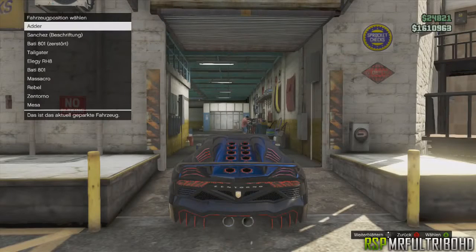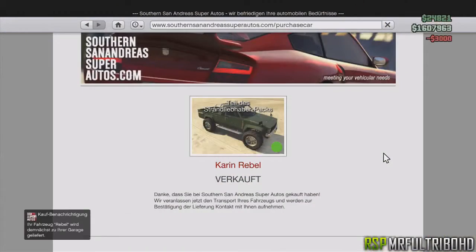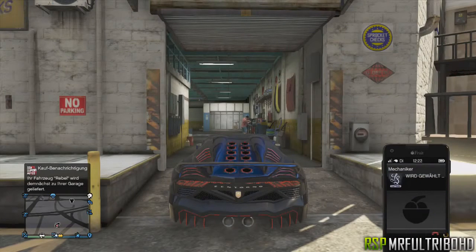Once you purchase the Rebel, replace any car in your garage if you already have it full. Then call your mechanic — go to your phone, go to contacts, and select mechanic. Wait until you have the delivery menu on the top left.